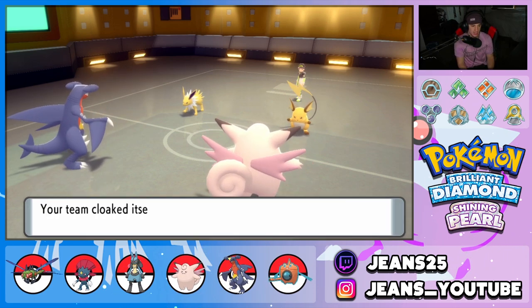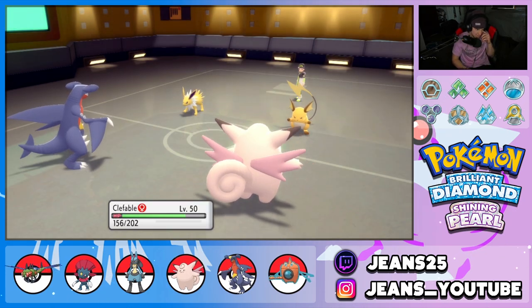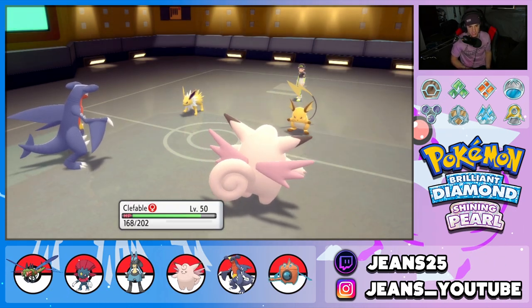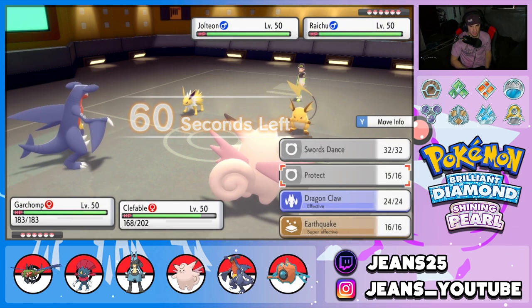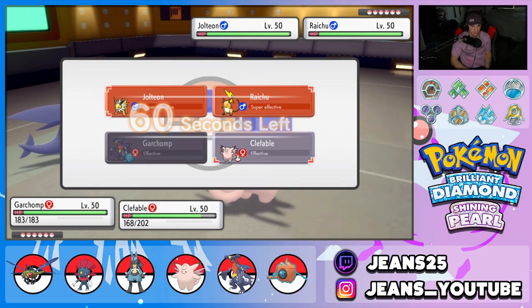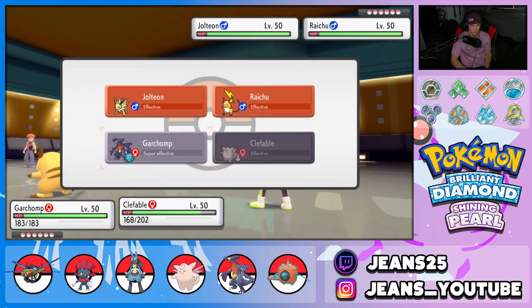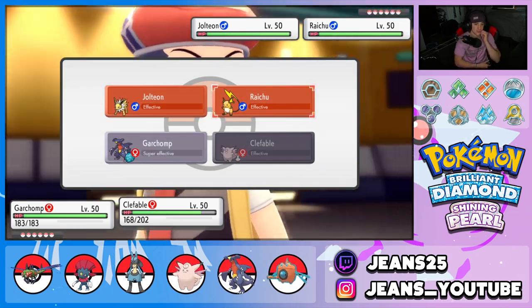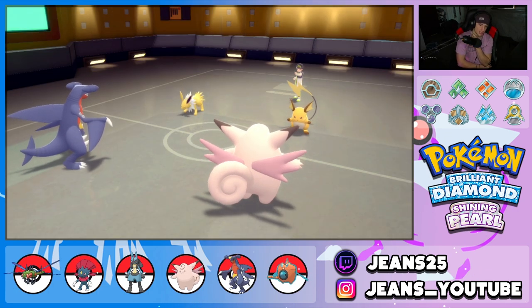Lovely, Safeguard is out and about — we love that. Luxray is going to poke here, and now I could hard swap into Rotom or Yanmega, but I'd rather go Rotom and just throw out Earthquakes. Or I can stay in and Follow Me this shot, or just Moonblast on the Raichu. I'm going to let Clefable eat up the shot here — Charm comes through!